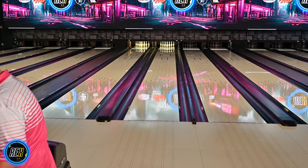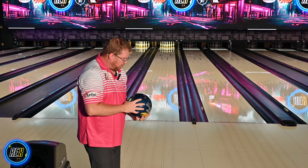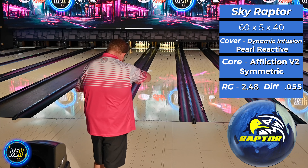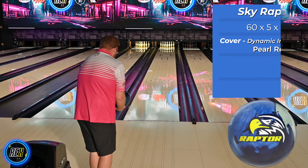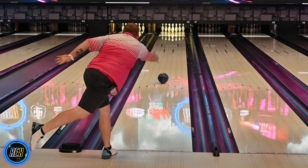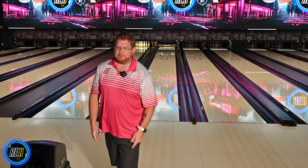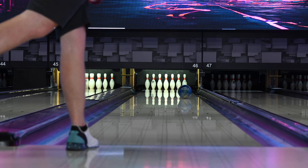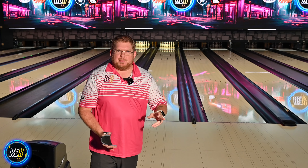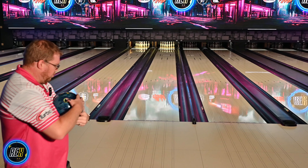What we're going to do now is compare it to the Sky Raptor — similar types of drillings on these two. This is going to show you the difference between new cover versus cover technology from a few years ago, just to show you how far they've come and the different type of reaction that they offer. We'll stay on the same line as the Raptor Rush. Rolling two pins — Dick Allen would be proud of that one, Richie! Throwing that one on the same line, similar type of length, slower off the break point, tripping the two pin versus getting the 10 pin out — probably about a three board difference there in total hook.